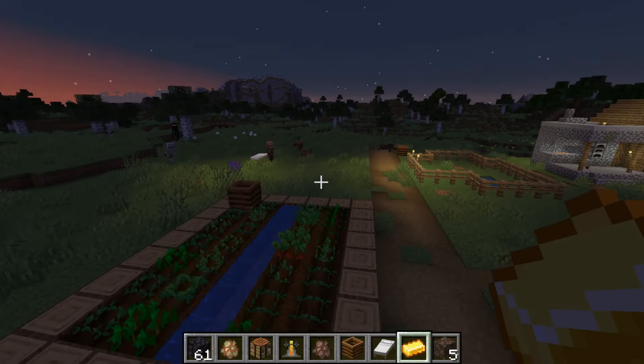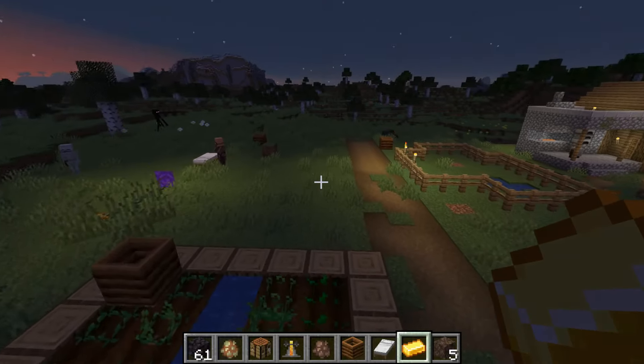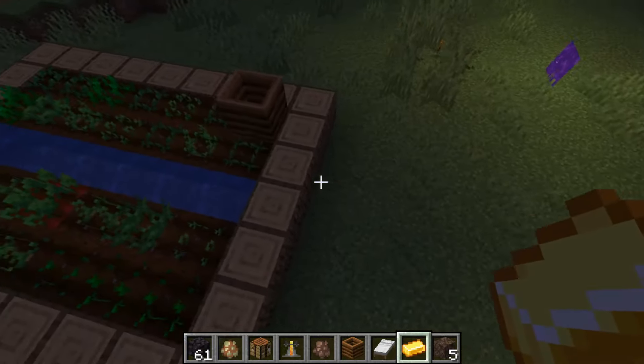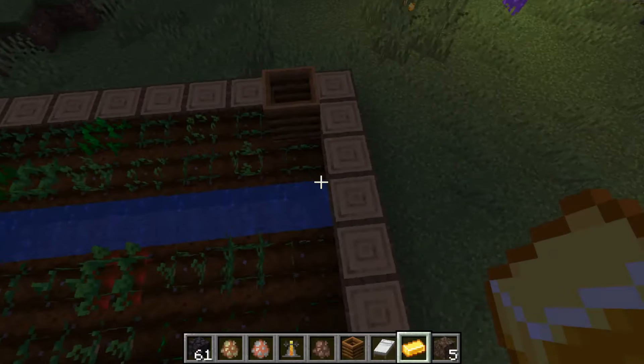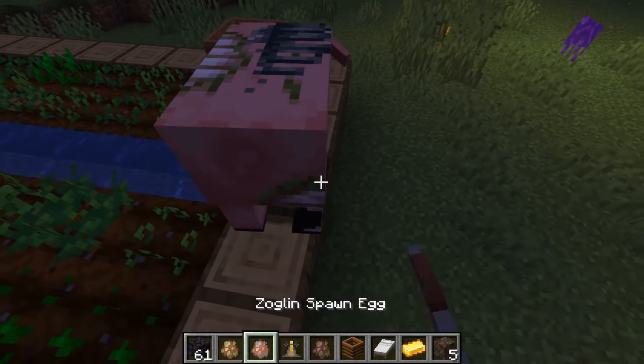Hoglins, zoglins, ravagers, iron golems, and polar bears won't walk down a block if they're partially walking on air. So if we have a zoglin on this block, partly on air, he wouldn't be able to get off it.